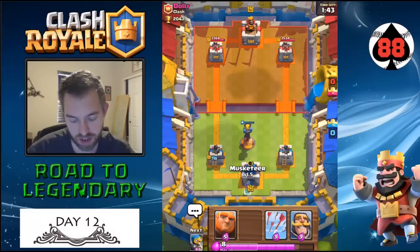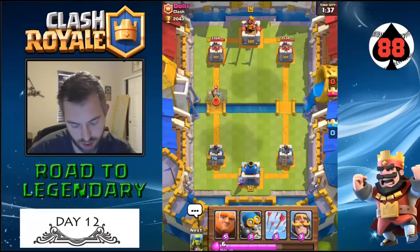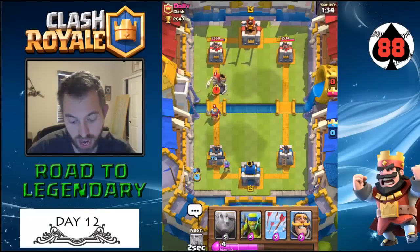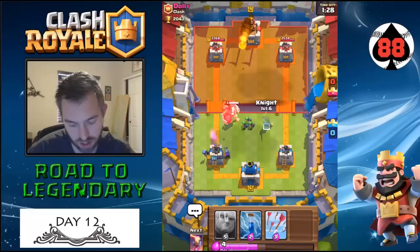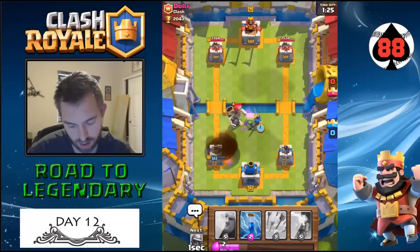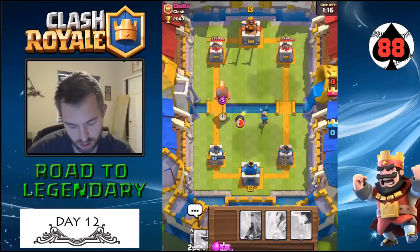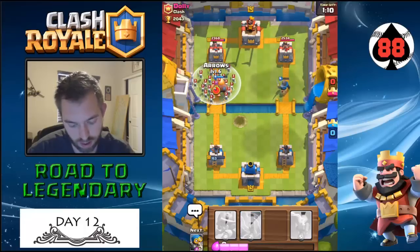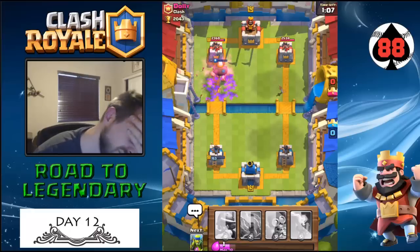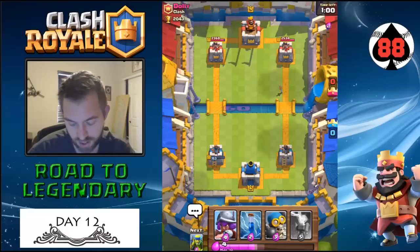We're actually gonna throw out our Musketeer — and yep, that's exactly what he's gonna do. He's got a Giant Skeleton, which is fantastic. We're gonna kite him over to the side. Oh my gosh, I am a moron — these are such a struggle.